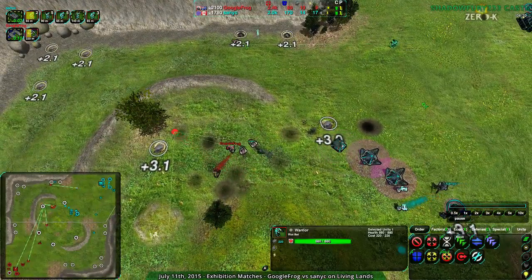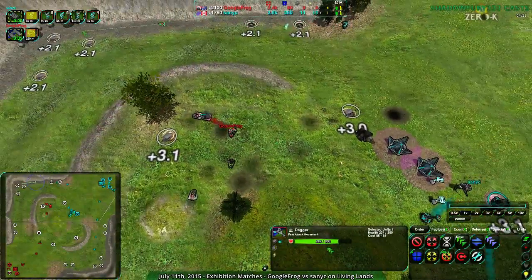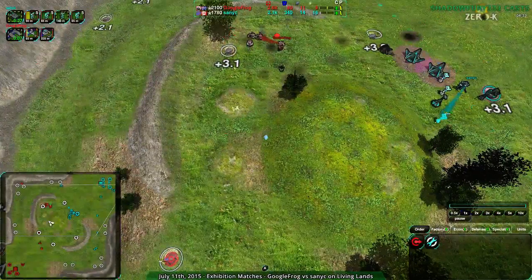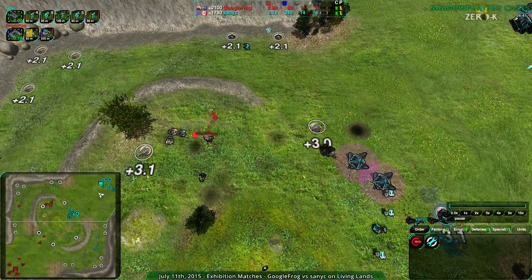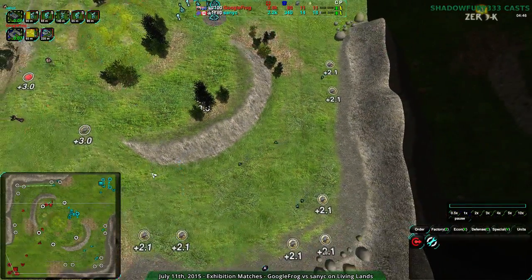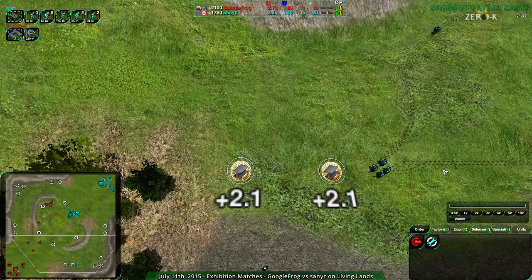Now this dagger can just go in and wreak havoc — there's nothing that can be done about it. This warrior's coming in but the dagger's going to get away. I believe that's the same dagger that was actually attacking before. More and more scalpels coming up — I'm a little surprised Googlefrog's going for scalpels. They might be thinking Sanic's going to go for warriors or Rockos, and they're going to win with scalpels. But glaives would win — glaives would actually beat scalpels if there were enough of them. But Sanic hasn't built enough of them, which is interesting.